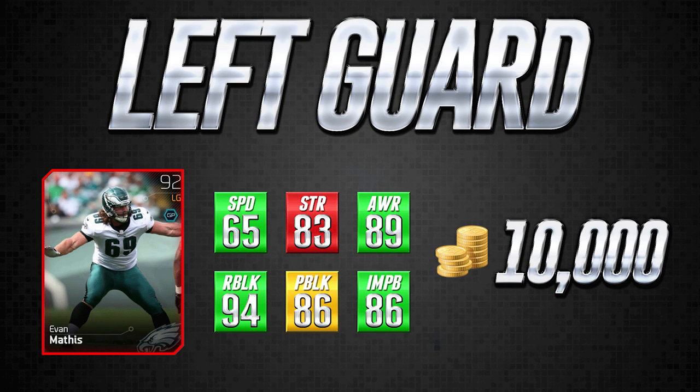It's still going to do a decent enough job and I don't recommend against this card. But if you can afford the extra five to seven thousand coins that Logan Mankins is going for, I would probably go that direction. But if you can't, for 10,000 coins Evan Mathis is going to do a good enough job for most people. He's not going to get destroyed by very many cards other than the really really top tier ones. For an upgraded budget, this is a solid card.